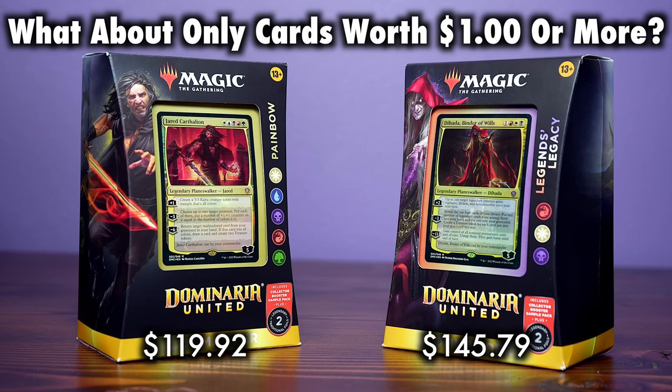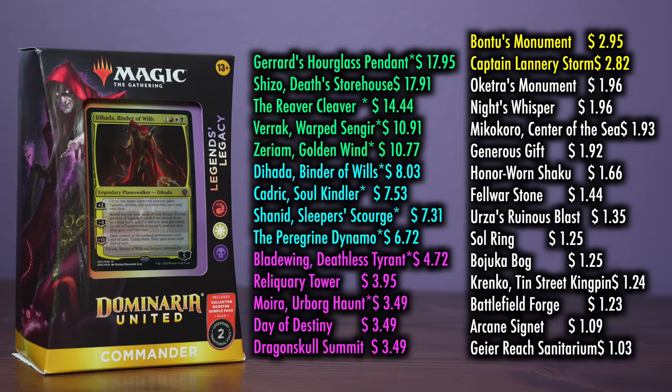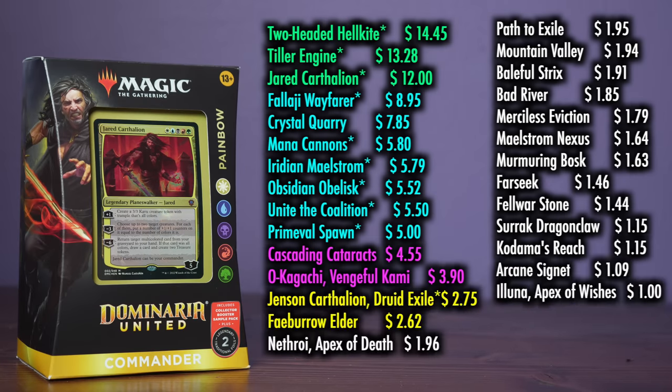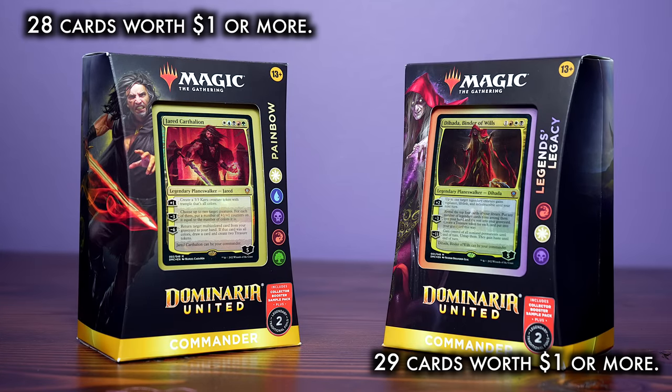Legend's Legacy contains five cards worth more than $10, including a long-awaited reprint of Shizo, Death's Storehouse. The other four are new cards: Gerard's Hourglass Pendant, The Reaver Cleaver, Verak, and Warped Sengir. Painbow only has three cards worth more than $10: Two-Headed Hellkite, Tiller Engine, and the face of the deck himself, Jared Carthalion. There are still 28 total cards in Painbow worth a dollar or more — essentially you've got roughly the same number of cards worth more than a buck, but you've got a couple extra high-value cards in Legend's Legacy.